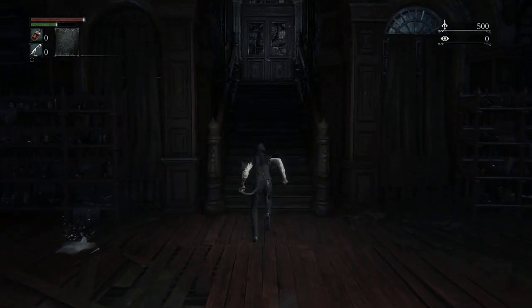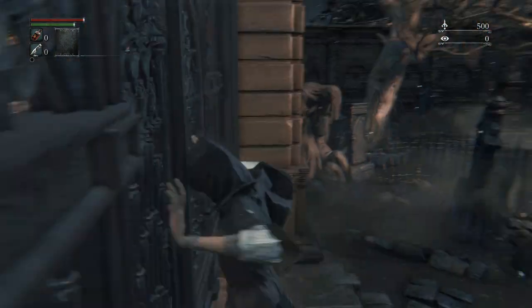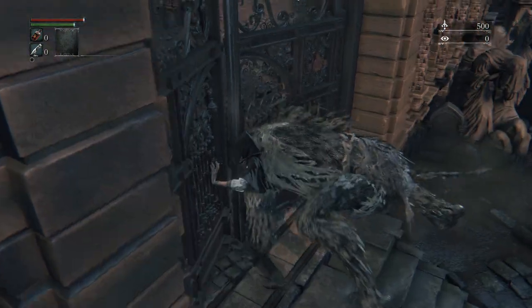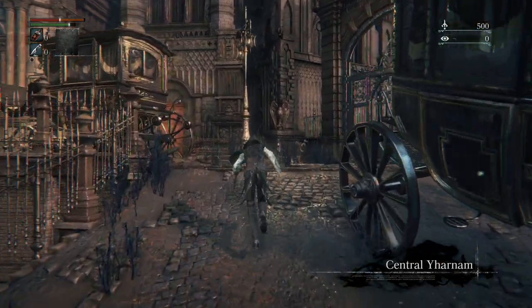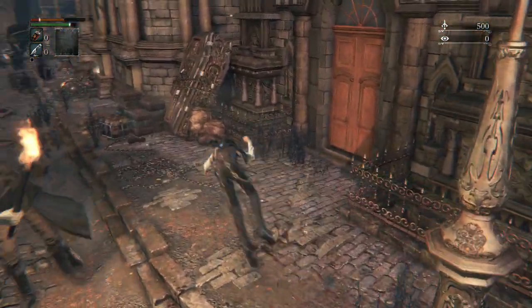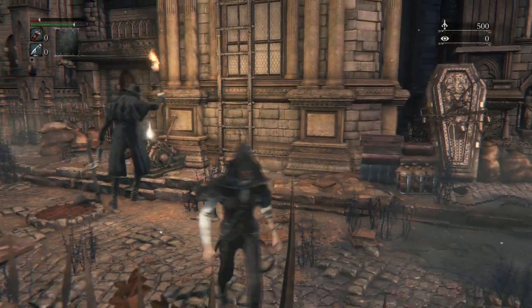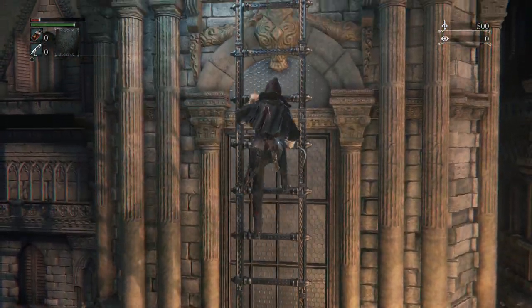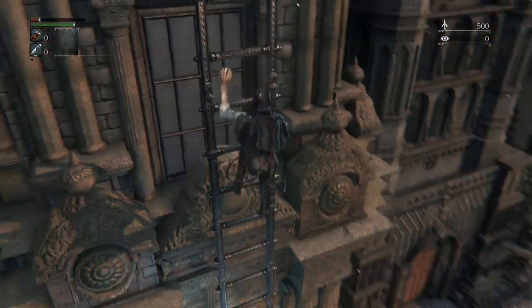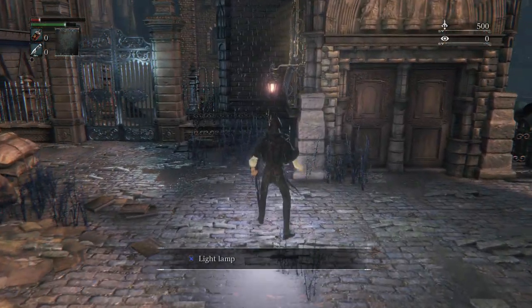We're going to run past this guy and straight up to the door ahead. Whilst we're opening the door we have invincibility frames so he can't actually hurt us. Head through the gate as well — don't worry about any items, we can come back later. We are unarmed and the fight is fairly difficult; your only real option is to attempt a visceral attack. If I die it's not a problem — the game continues anyway. And we survived!